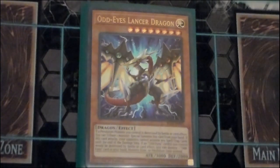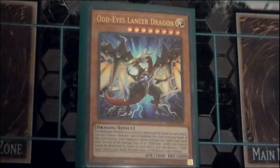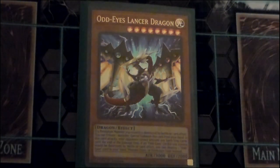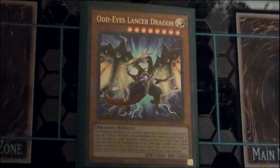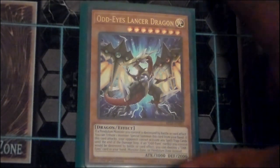Odd Eyes Lancer Dragon is a 3000 point beat stick and it's really easy to summon off of Ark Pendulum Dragon — that's also how I summon Supreme King Odd Eyes. You can tribute a monster to special summon it, and it's got an Armades effect, which is the main thing. It's also a light type, so it offers a chaos engine if you choose to play chaos cards, though I wouldn't recommend them in this particular deck.